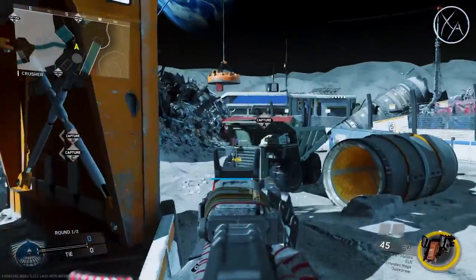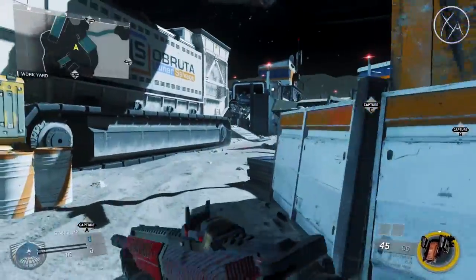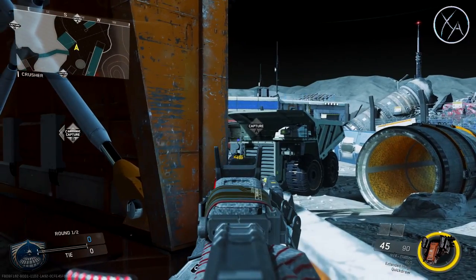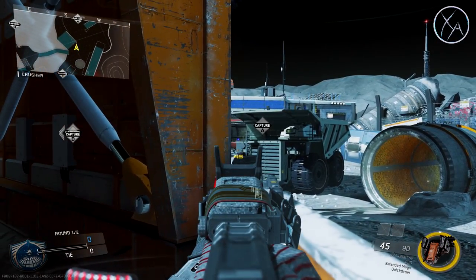Getting over to this area right here — if you want to get a nice line of sight into that window area of the tube where the A flag is, the best line of sight is to jump up on this area right here. Great line of sight — you can crouch to take cover, stand up, and you've got an excellent line of sight.